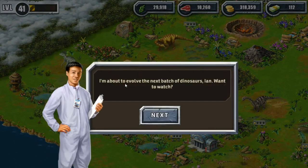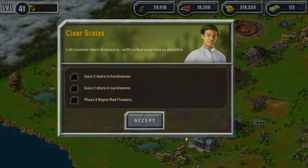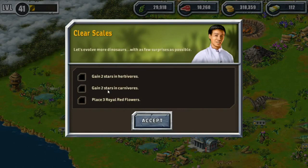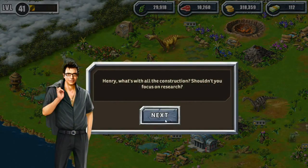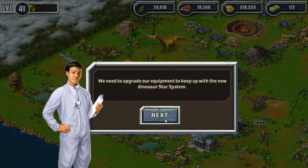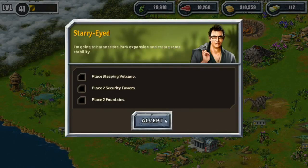New quest! "I'm about to evolve the next batch of dinosaurs, Ian. Want to watch?" "I think I should. I don't like surprises, which is surprising, because chaos is all about surprise. Chaos theory, eh?" Gain two stars in herbivores, gain two stars in carnivores, place three royal red flowers. Let's evolve more dinosaurs with as few surprises as possible. "Henry, what's with all the construction? Shouldn't you focus on research?" "We need to upgrade our equipment to keep up with the new dinosaur star system." "Jurassic Park is a delicate ecosystem — change and chaos are not our friends." That's entirely what an ecosystem is, my friend. New mission: place a sleeping volcano, two security towers, and two fountains.